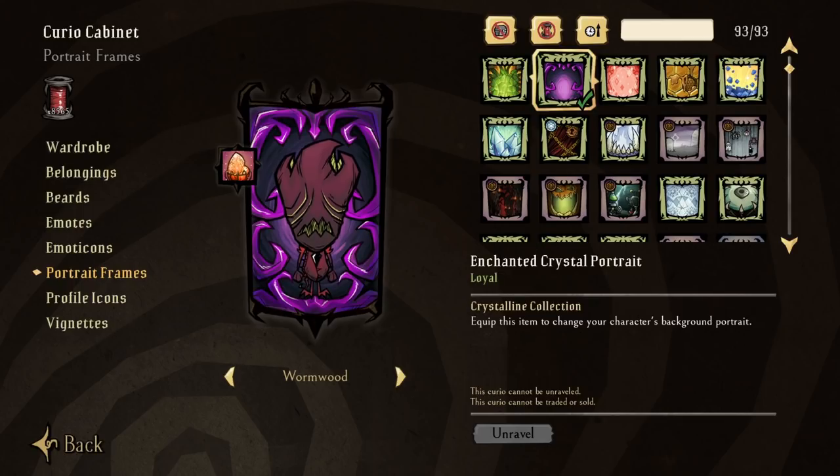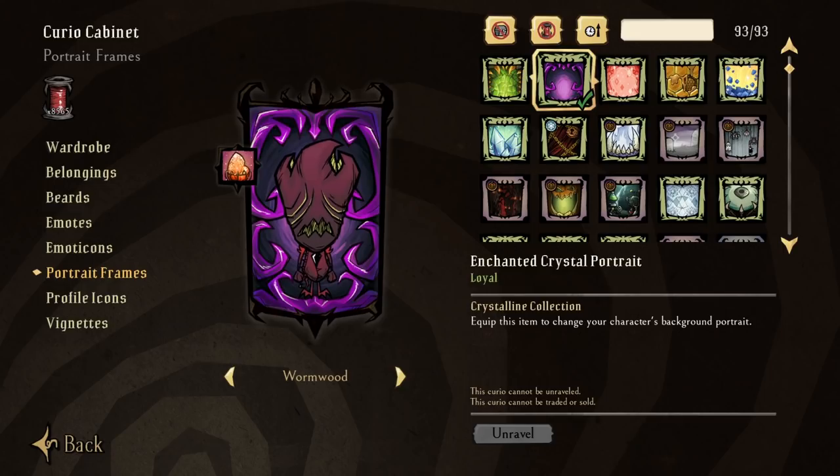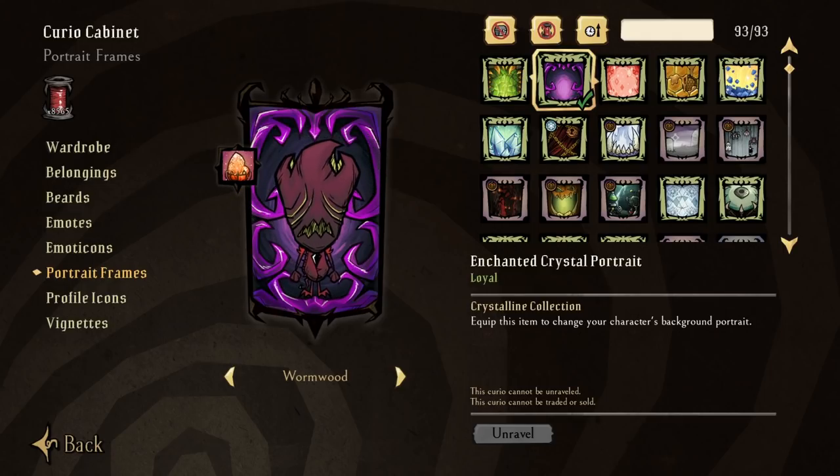So much so, it was hard to actually find a character and skin that looked fitting with it. The colors are dark yet kind of inviting, the tendril feel to its borders, and the endless swirl of nothingness in the background just kind of comes together to give us one of the more unique portrait frames that we've had in years. It's kinda nice. And perhaps toss in the Enchanted Crystal profile icon along the way, and you'll have yourself some purple overload — if such a thing is even possible.